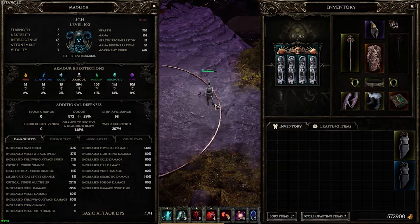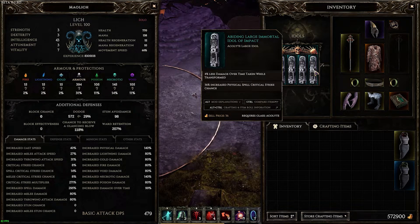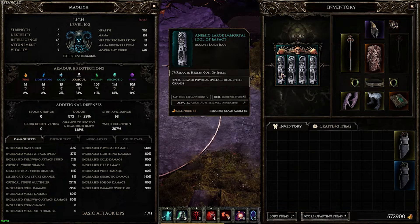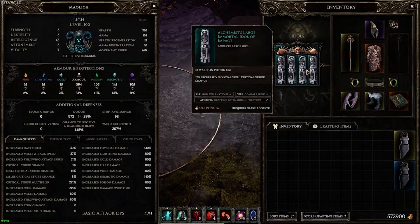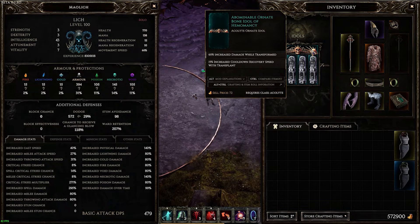Again, for this build it's very easy because the sacrifice damage is just so high. All you need is basically a two-hand staff appropriate for your level — give spell damage, some crit chance, or physical damage. But the stats on it are just icing on the cake. As far as idols go, I want crit chance — that's the route I chose for my build. You can do just flat damage or damage while transformed as well.